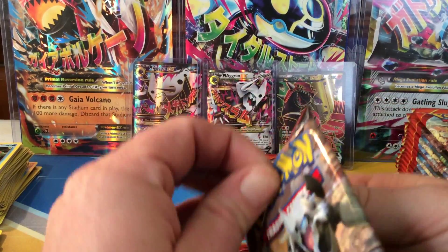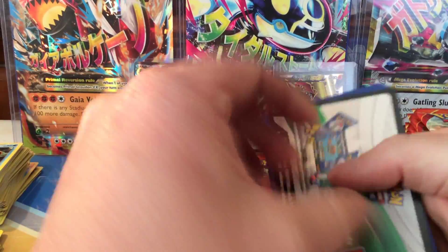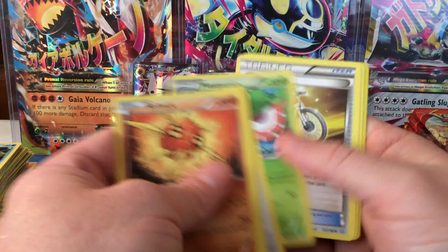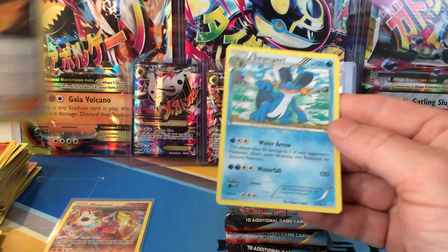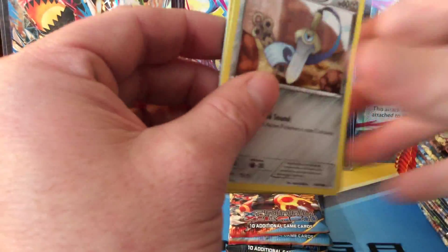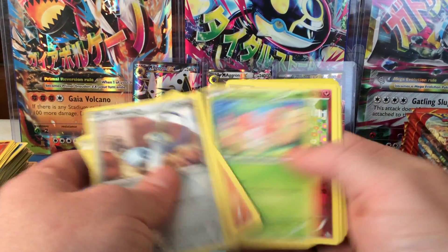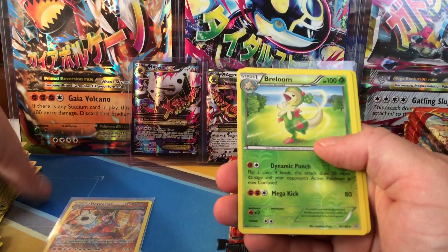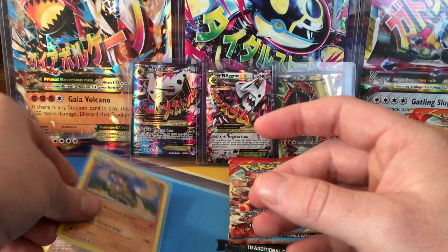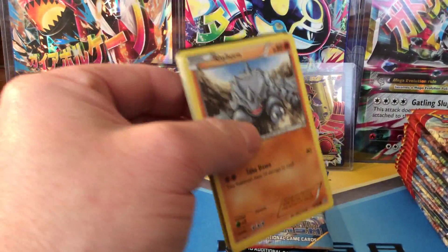So far three ultra rares on this left side with five, six packs to go — the left side has been excellent all of a sudden. Two full arts! Hope my next box is every bit as good. Reverse Maxi's Hidden Ball Trick and a Swampert non-hollow rare. Y'all know Mudkip's become my favorite Pokémon. Opening boxes is a blast. Reverse rare Frilish and a rare hollow Hippowdon — there's my second hollow rare. It's nice when your ultra rares are outnumbering your regular hollow rares.